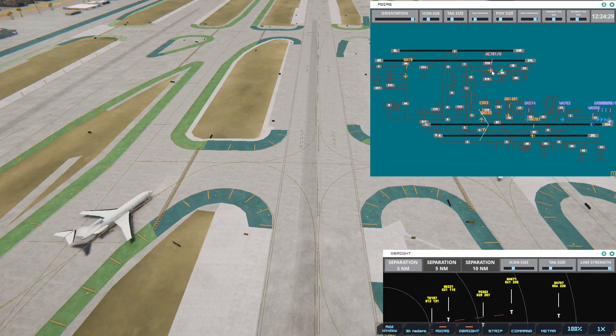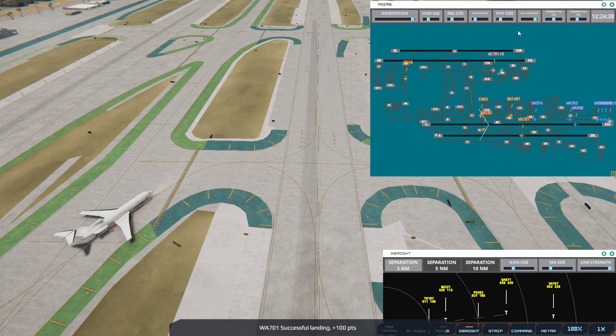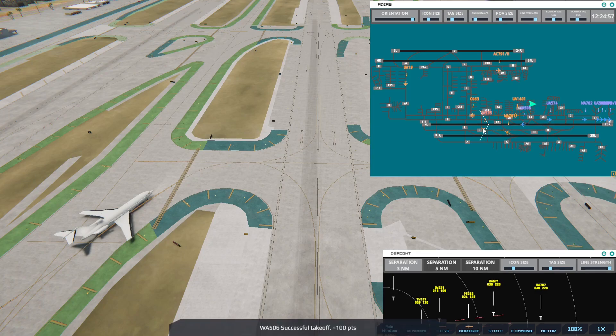Los Angeles Tower, Western 671 on final 2-4 right. Western 671, runway 24R, cleared to land. So these are 1220 planes. I've normally not done the 3 nautical mile separation on the landings, but I thought — let's try it. Because it's been something I've been able to keep up with for the most part, but clearly things weren't working quite as I wanted.